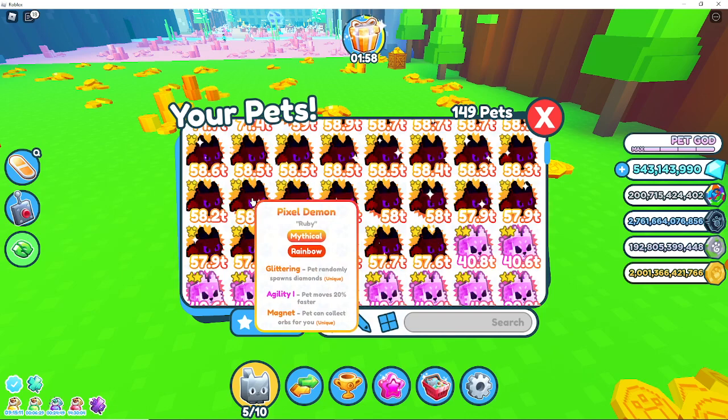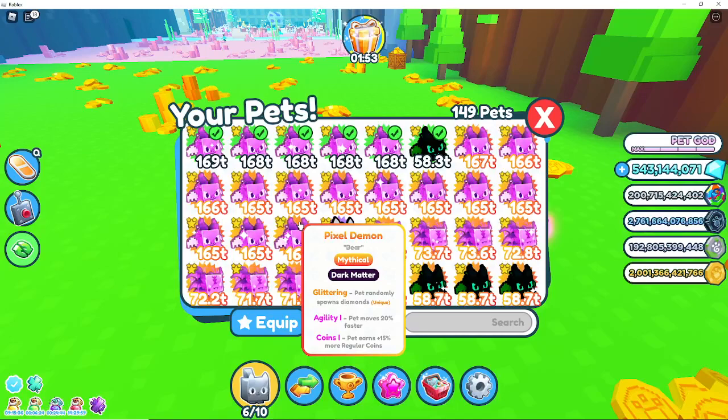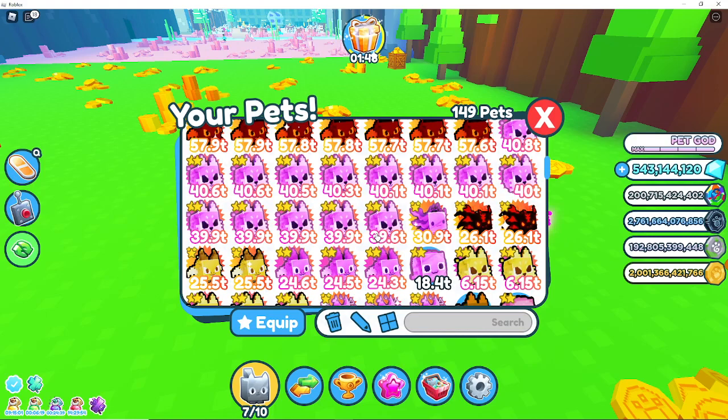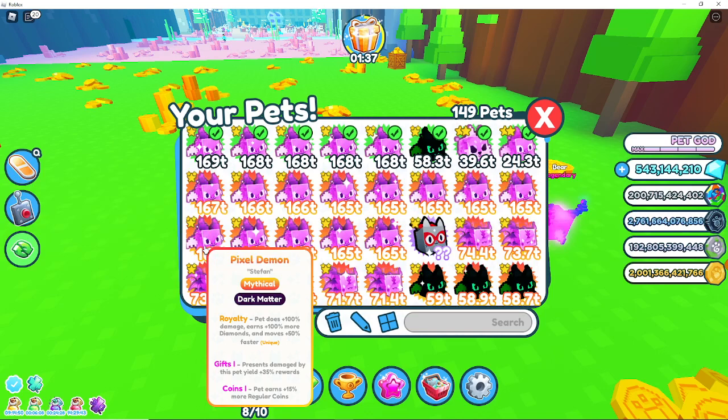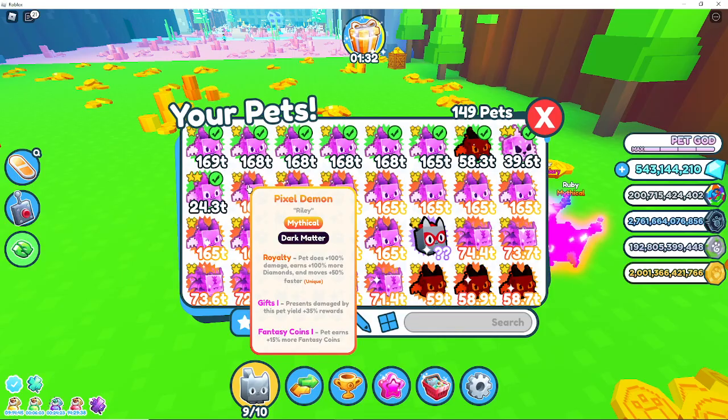I know one of my pets right here has Rainbow Coins — I'm gonna equip it. I'm gonna equip Rainbow Coins 4, Rainbow Coins 3. And if you still have eight pets equipped, you can equip your next best pet, which I have a Pixel Demon with Rainbow Coins on Rainbow Coins. Then I can just equip my next best pet. This is a good army of good pets.